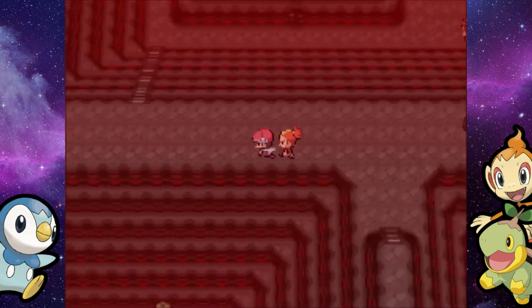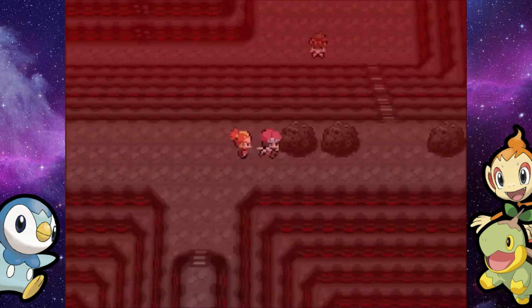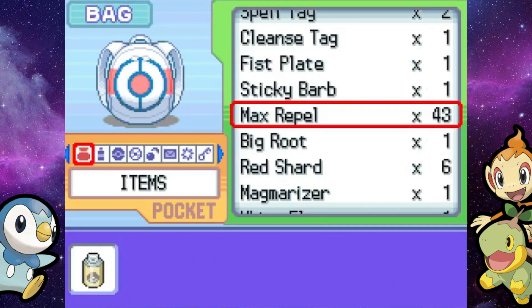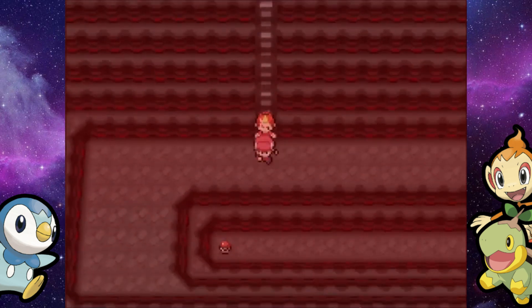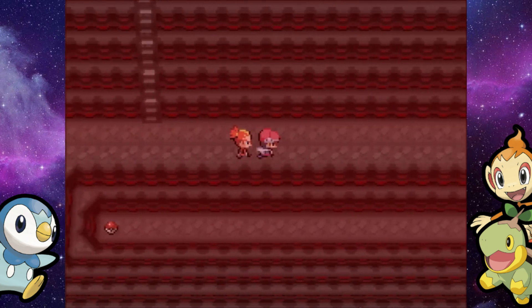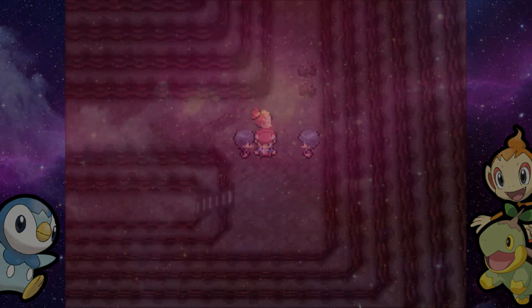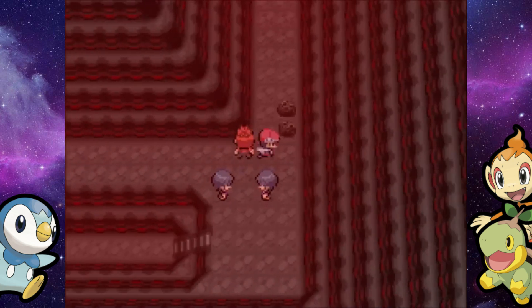I'm pretty sure you can use Strength with him — I corrected myself from earlier — but you can't use Rock Climb with him. That's what it is. So that's why you can't access some of the areas. Once again, I'm not going to worry about the items, just the trainer battles. One thing I forgot to mention about Buck is that he uses a level 63 Claydol in these double battles. It knows Psychic, which is good, and then Light Screen, Reflect, and Ancient Power.